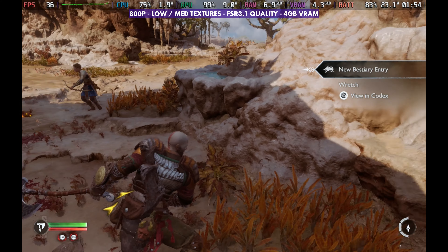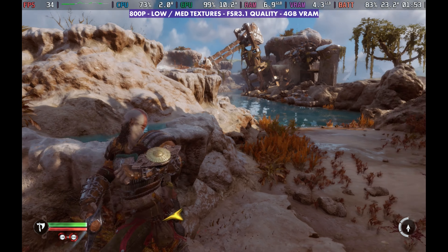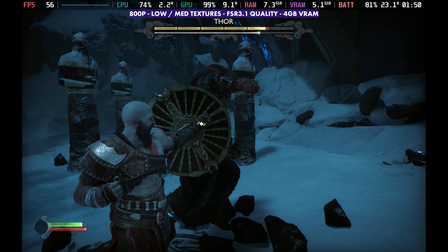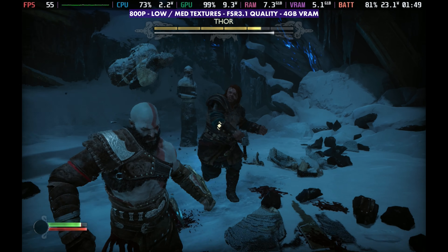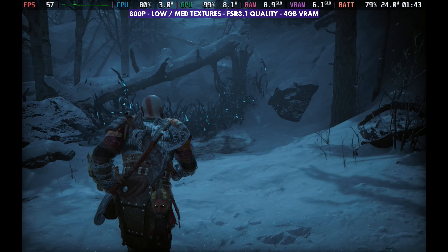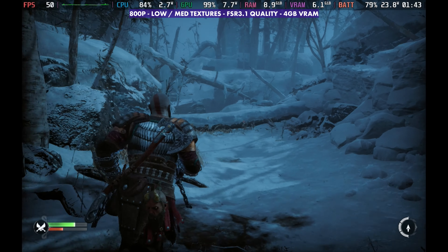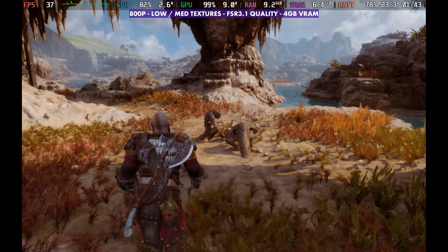In certain areas of the game you're definitely going to dip down into the 20s from time to time, but that hasn't been the norm so far. Most of the time I'm able to stay in the 30s or 40s. The beginning of the game — the first couple of hours and the snow levels — those are not indicative of what performance is like in the rest of the game. Unfortunately we often got 40s, 50s, even 60-something in those beginning two hours. Don't use that as the judge of performance for this game.